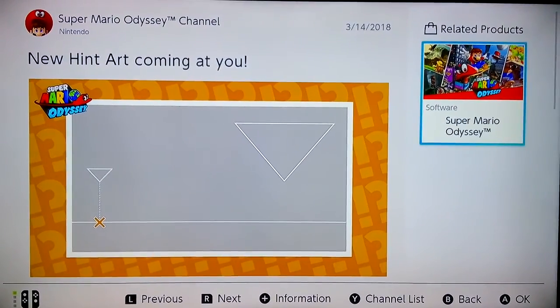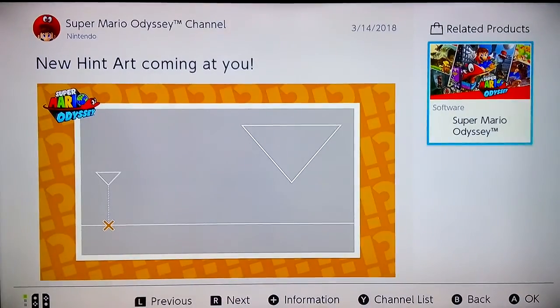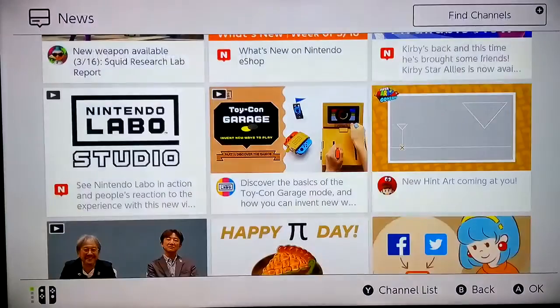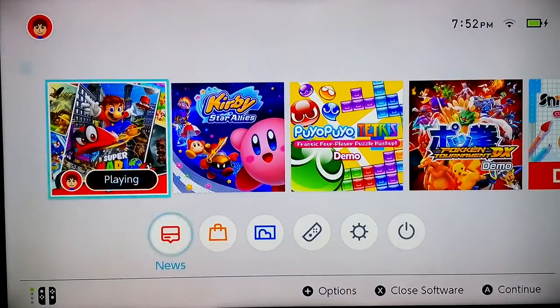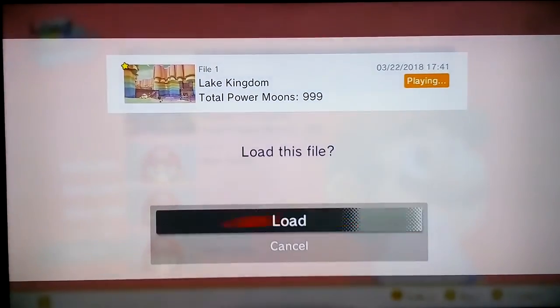It's me, Ian New Games, and today here's another Super Mario Odyssey episode. We're going to discover the new hint art. So let's go!